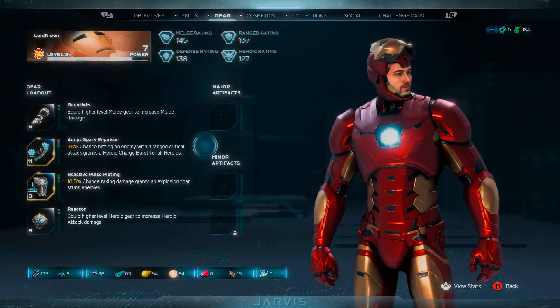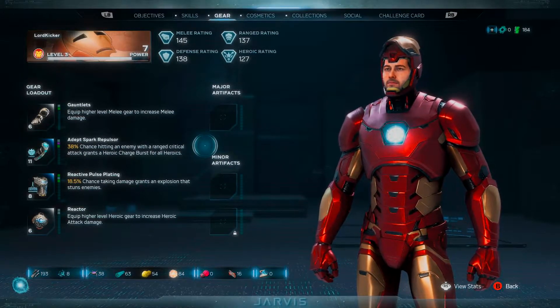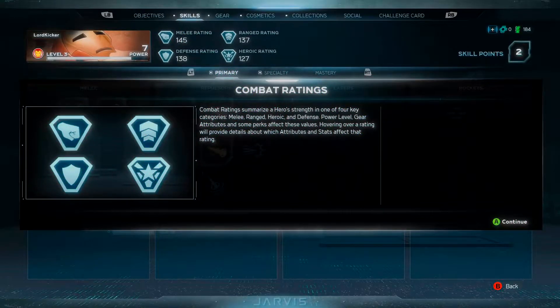Quick best gear. Oh, that is nice, though. Combat rating. Combat rating summarizes a hero's strength in one of four categories: melee, range, heroic, and defense. Power level gear attributes and some perk effects — these are hovering over rated items and will provide the details about which attributes and stats affect the rating.